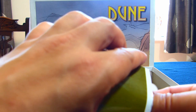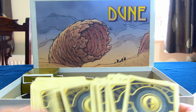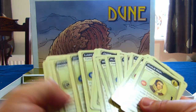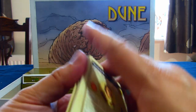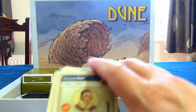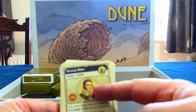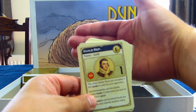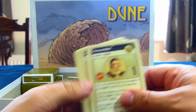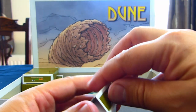We've also got the traitors deck — there should be one for each leader card, and each player will get four of these and picks one to be their traitor. So if you ever use, for example, Guild Rep in a fight against me and I have him as my traitor, then he doesn't fight for you — he's actually working for me. So as you can see there are quite a lot of cards.